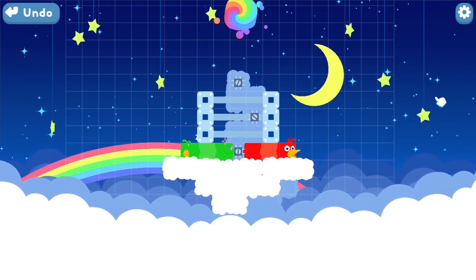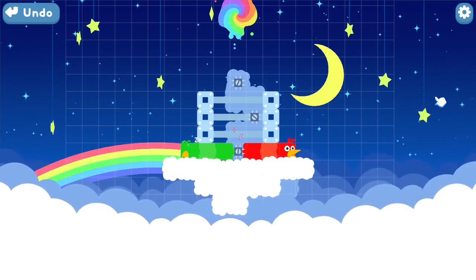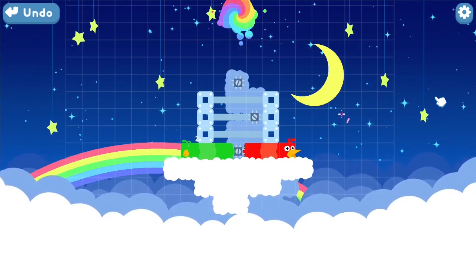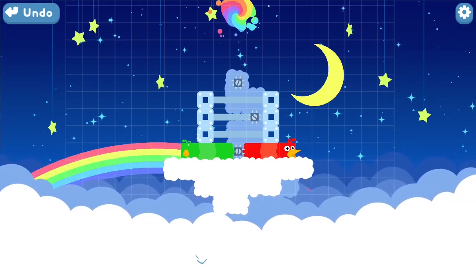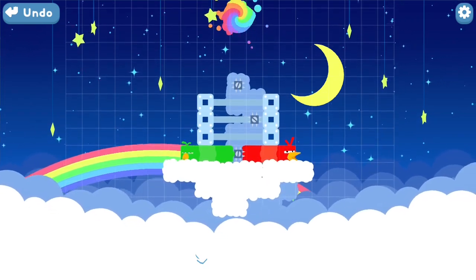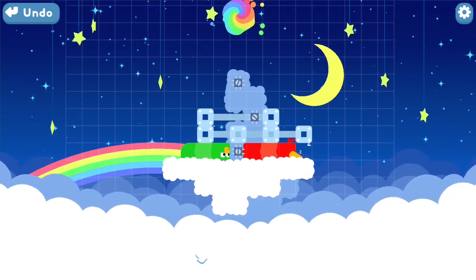First we just need to move the bottom one on top of the bottom spike, like so. We want it like that, so that should be pretty straightforward — we just move it over. Done, no problem.